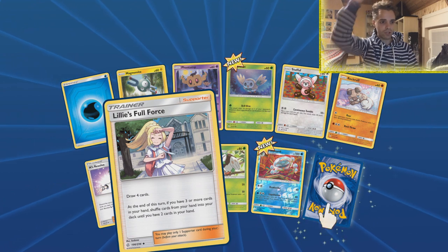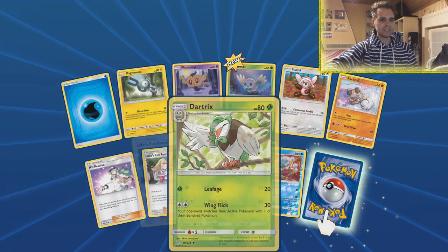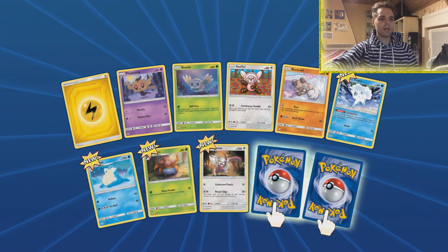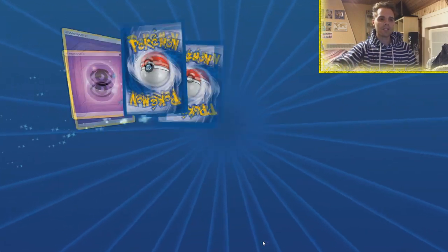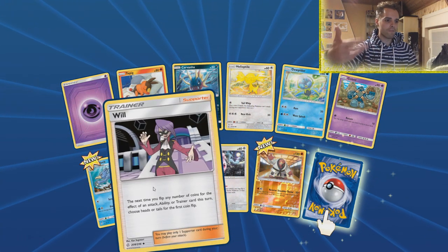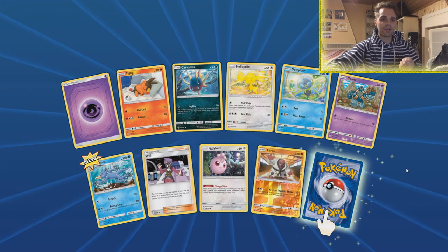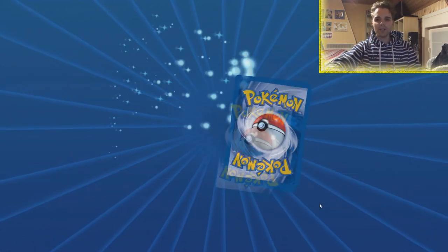Lillie's Full Force lets you draw four cards, but at the end of the turn if you have more than three cards in hand you have to shuffle all but two back into your deck. It pairs well with Solgaleo and Lunala which are also in this set. There's also a Vulpix which cannot be damaged while on the bench, and a Will supporter — the next time you flip any number of coins for an attack, ability, or trainer card, you can decide the outcome, which combos great with Crushing Hammer for an automatic heads.